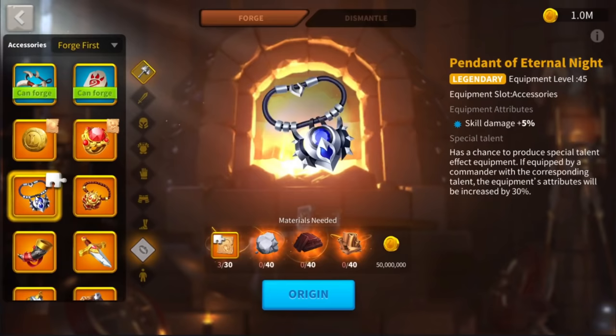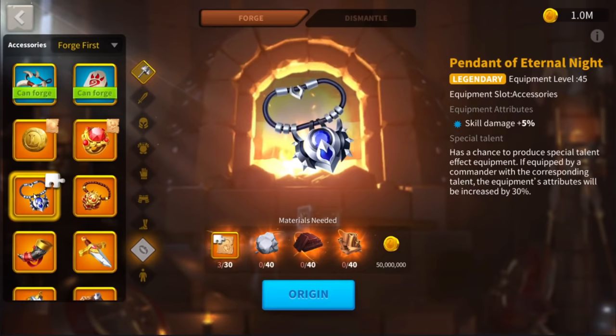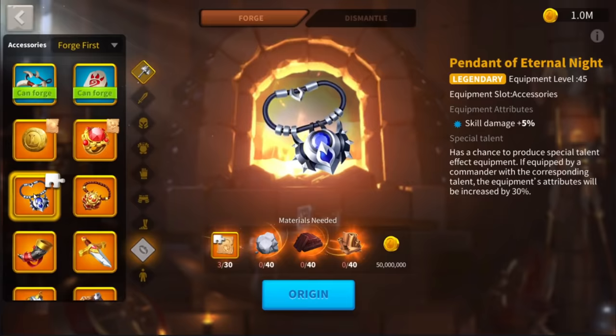The Pendant of the Eternal Knight — not much to say about this honestly. It gives a 5% skill damage increase. The only thing to specify is that this bonus is of course multiplicative and not additive — I explain this concept extensively in another of my videos if you want to explore it more.